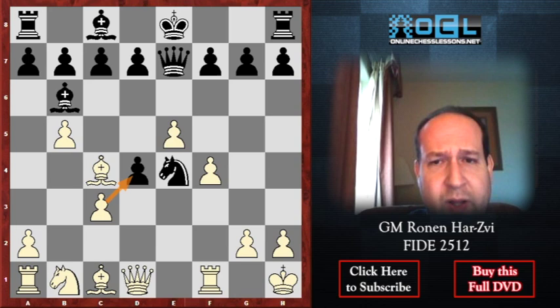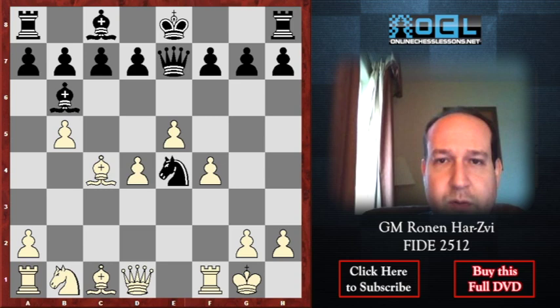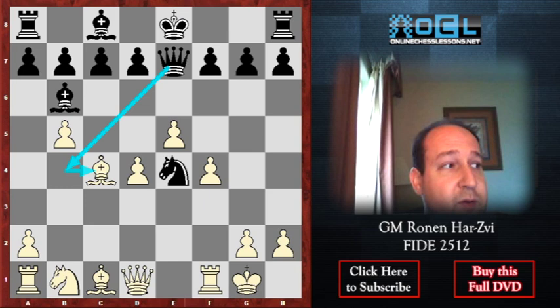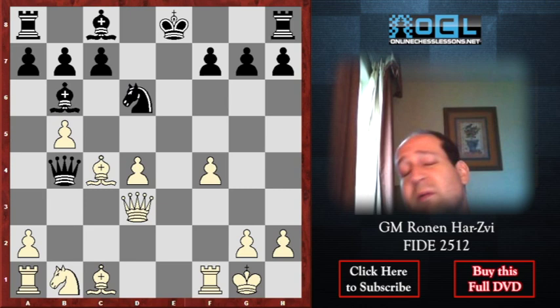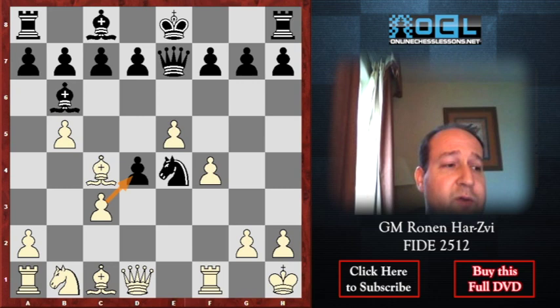After King h1, getting away from all the threats — taking on d4 is very questionable because of Queen b4, putting a lot of pieces under attack for White. After a move like Queen to d3, very powerful d5 — White has a broken, destroyed pawn structure, d4 and c4 everything under attack. King h1 is without doubt the way to go for White.